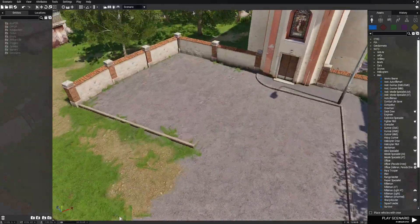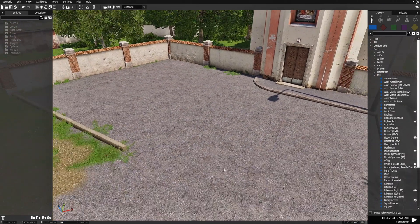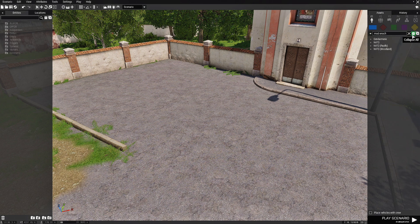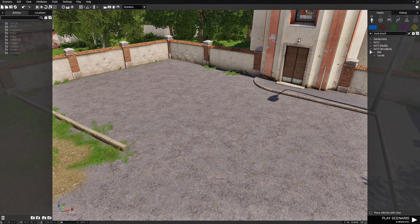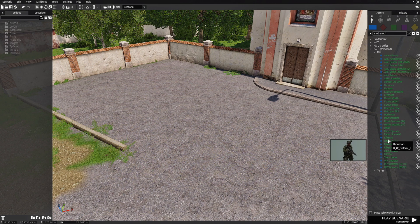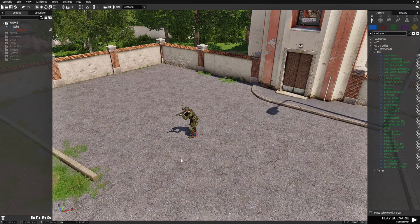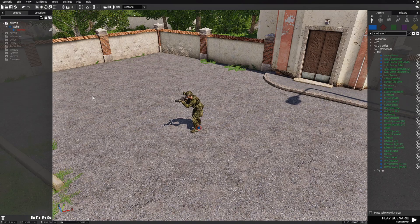We're going to go to this location and set up a little scenario. We're going to set this on the Contact platform because we are on Livonia. We'll collapse this, go to NATO, Woodland, and then Men. Then we're going to choose a rifleman and place him right about here and face him this direction. That's all we're going to do for our scenario at the moment.